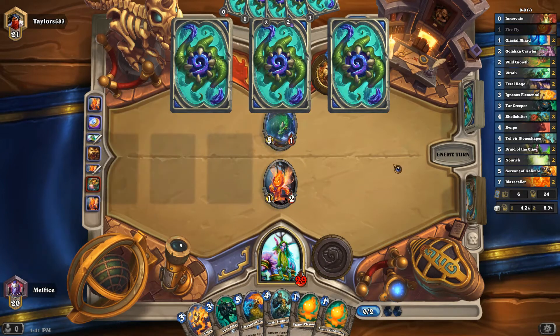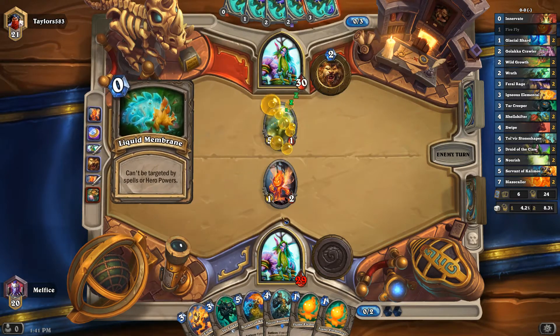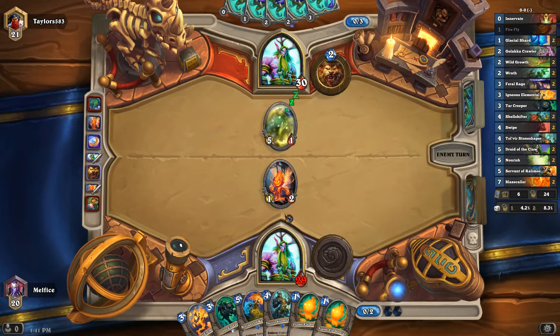So he's like an aggressive-type Druid, it appears to be. We're probably going to have to play one of our little tokens and hero-power that, assuming he doesn't get the four health. If he gets the plus three health, that's going to be bad — we can't deal with it. We'll do Tar Creeper. Not too bad. We'll have to hero-power it.